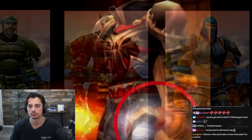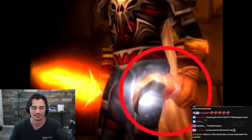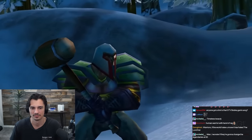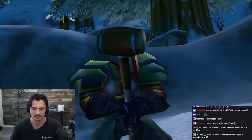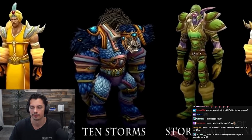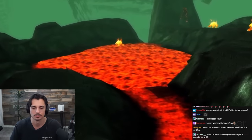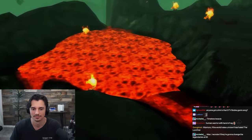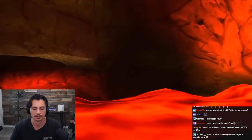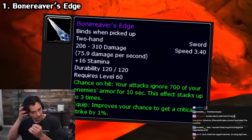There are plenty of ugly weapons or armor pieces in the game, but something we should take into consideration is how or where you get them. This mace is awful, but it's from a level 10 quest, so it makes sense - that's fine. It's only when something drops from an ultra-high-end raid, or is crafted from the bones of 10,000 virgins at the top of a volcano, that the expectation of it looking semi-presentable is set. So let's start with the granddaddy of ugly weapons in the game - the Bone Reaver's Edge.